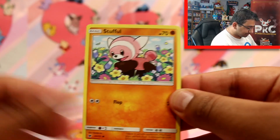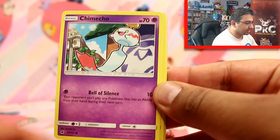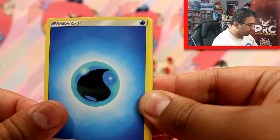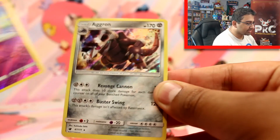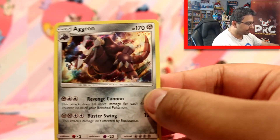Alrighty. We've got Stufful, Misstreavus, Charmeco, Caroblast, Swablu, Water Energy, Psychic Memory, Staravia, Pile of Swine, Agrompig Reverse, and a Hollow Agron. That's cool. Very, very nice. That's nice to get something that's not a rare early on in the opening.